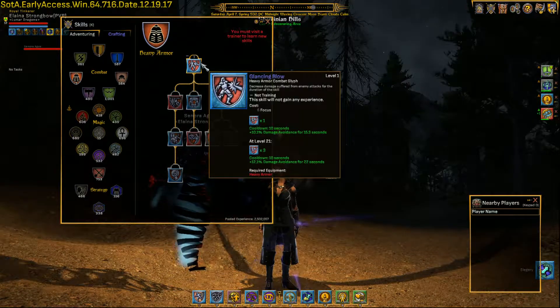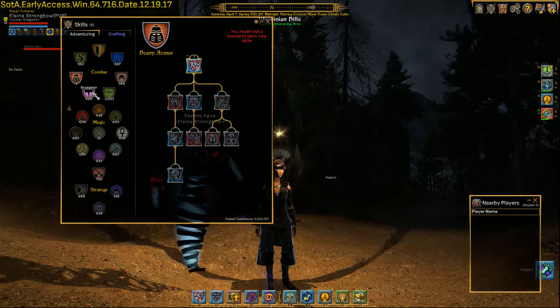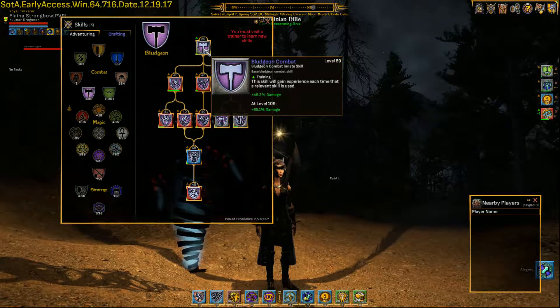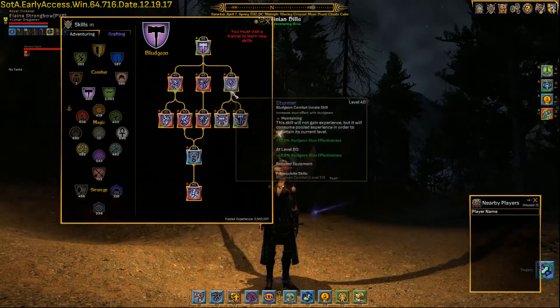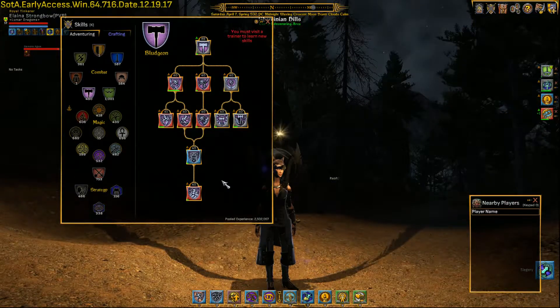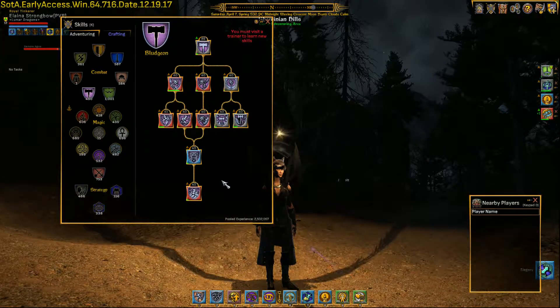Look at the very top skill — the most entry-level one for the entire category. If I look at bludgeoning here, this is your general bludgeon skill. So if I'm going to open up the bludgeon tree, my goal is to take that top skill to 80 and get the rest of the tree to 40. When the top is at 80 and the rest are at 40, you've got the basic entire tree opened up and you're basically proficient in the skill.